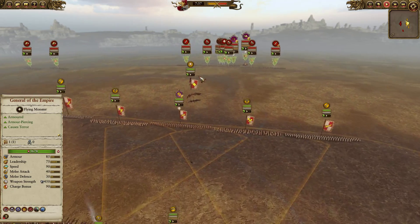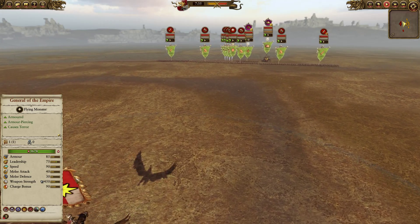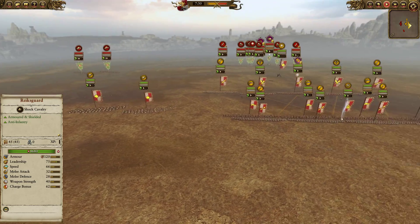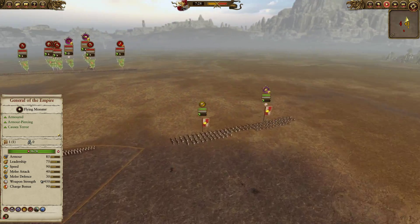We have a General of the Empire on this build, just to cheap out a bit with the Healing Potion. And we do have four units of Reichsgard, one of them being the Zintler's Reichsgard.